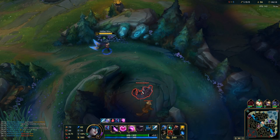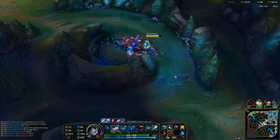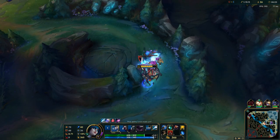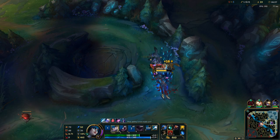When clearing, immediately when you notice a camp, you want to cast W — so by the time you get to the camp, you can already expunge it. It's really important not to waste time; you want to be constantly doing something on the map.